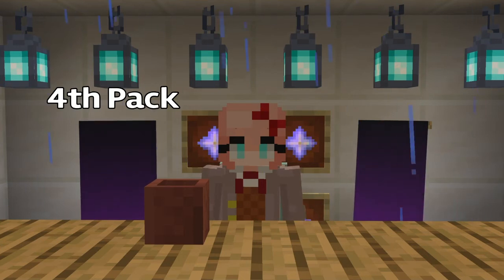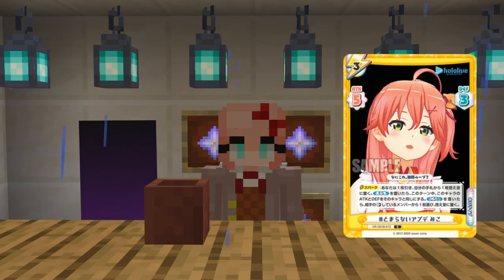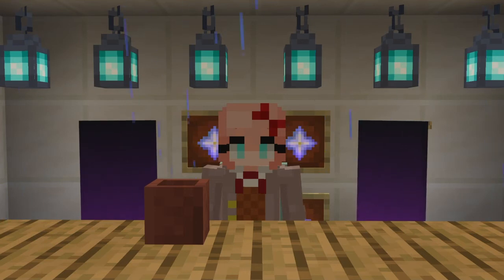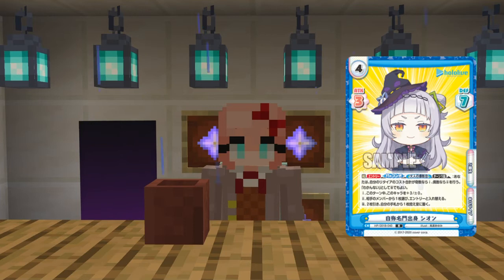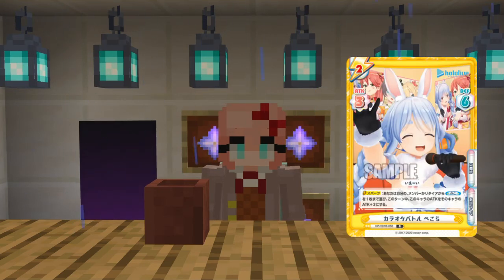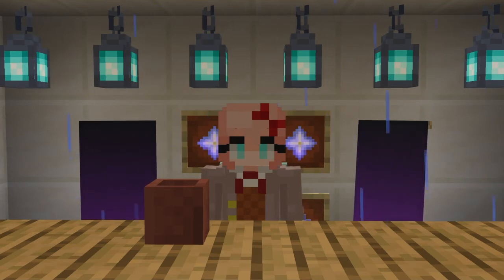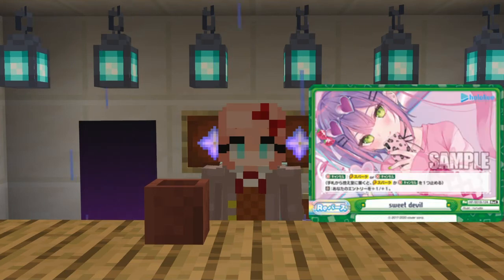Next pack. It's 2:30 in the morning and I was waiting a very long time to record this - I was supposed to record this four hours ago, but that didn't happen. First card of the fourth pack is Luna. Second is Miku. We have a Chibi Shion. We have a Pecora. A Choco card. And a full art - I'm gonna classify these as full art - a full art Towa.